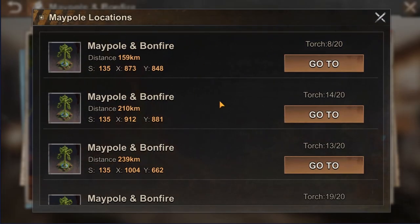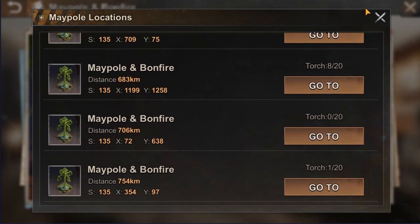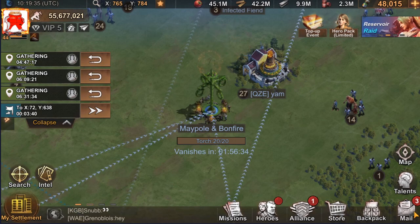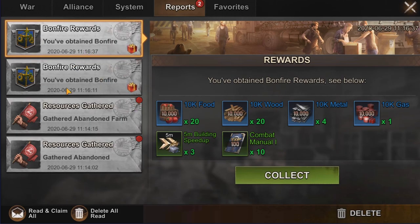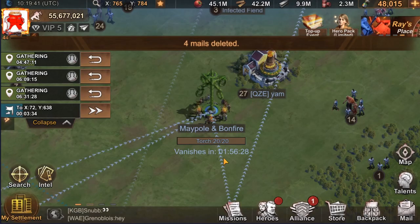So if you have more attempts left, just go back to the event and go through the list one by one, choosing the nearest location and sending your troops there, waiting for the counter to reach 20, and then clicking the ignite button.